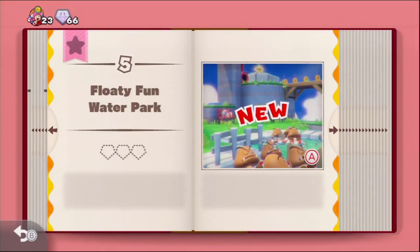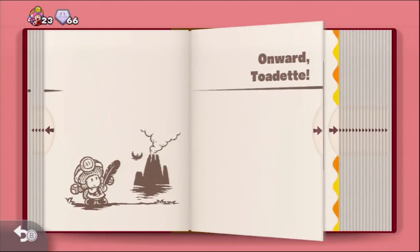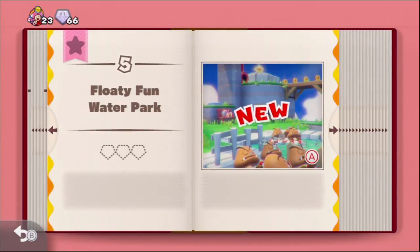Hopefully you enjoyed level four, Sinister Street Signs. In the next episode we're going to be taking on Floaty Fun Water Park. Alright, I'll see everyone then. Peace.